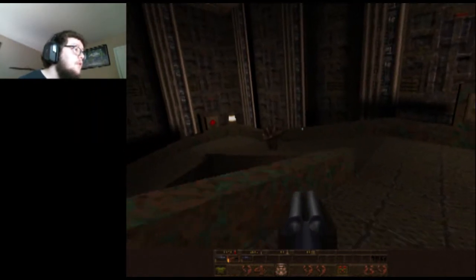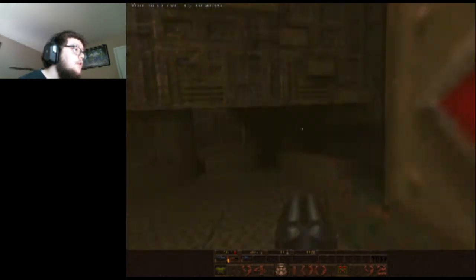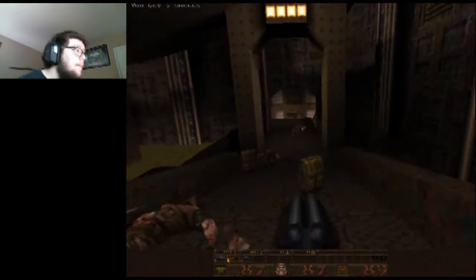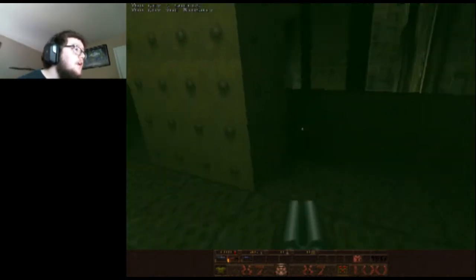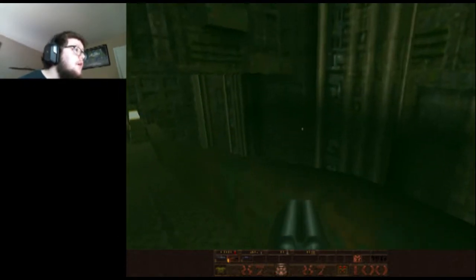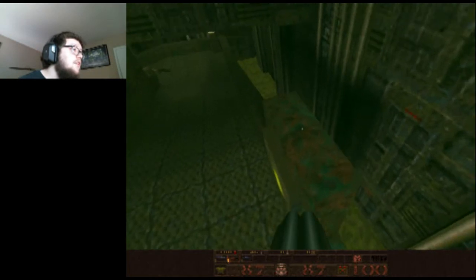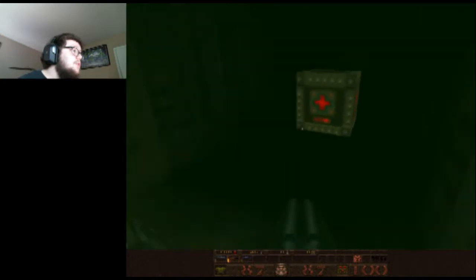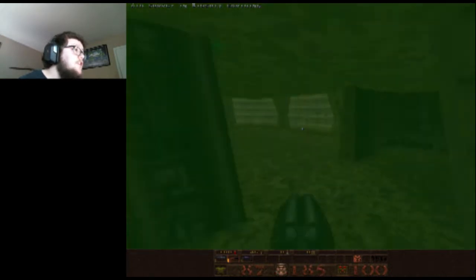Oh hello — get out of here. Only one more to go. I've got 87 health, 87 armor. I picked up a bio suit and I did not mean to — I'm gonna have to use that now. There is a secret up here. Also, this game has tons of secrets just like Doom, so I'm gonna try to find all of them.